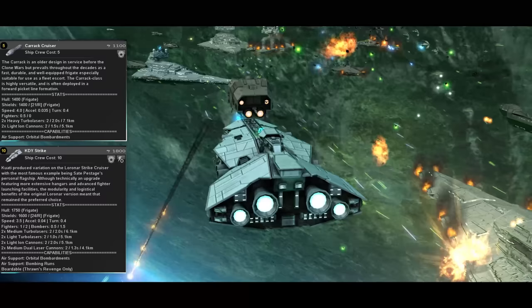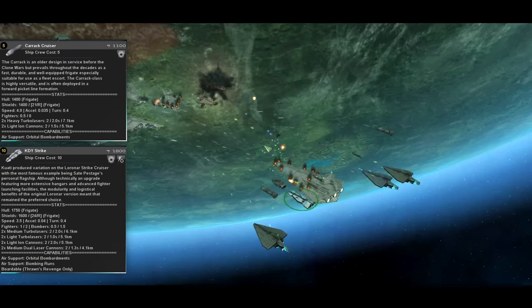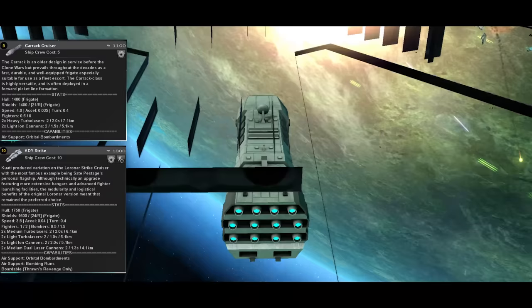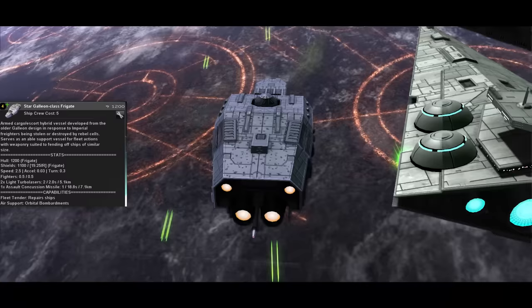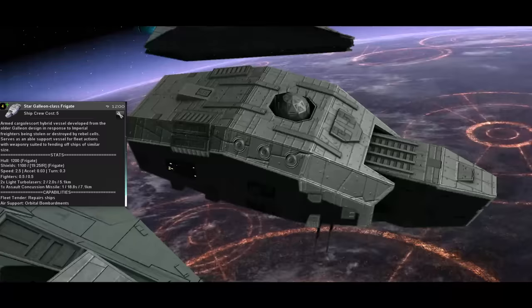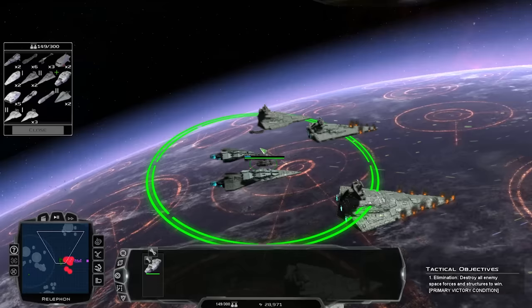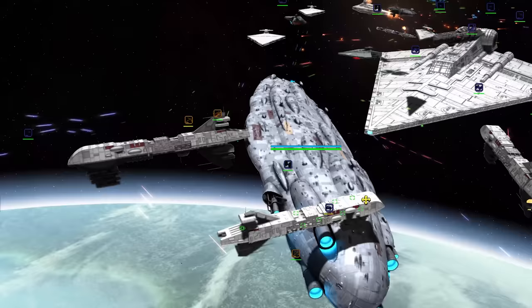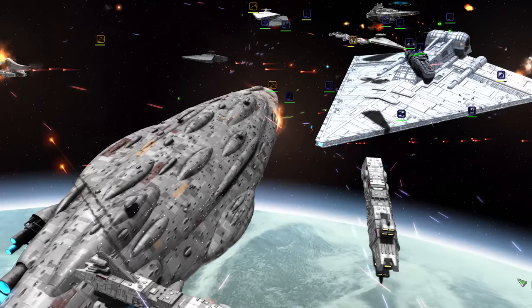The KDY Strike has a more balanced approach — it can't hit at the same range as the Carrick, so it can be a bit more dangerous to approach enemy capital ships, but its additional lighter weaponry helps it take out smaller targets that the Carrick can't effectively hit. It even comes with some bombers. Both options, along with your corvettes, can be kept safe through the healing fleet tender, the Stargallion. Keeping 3 or 4 KDY Strikes or Carricks around a Stargallion saves them from the usual downside of using smaller ships. In general, people tend to sleep on their corvette options — their output, when properly managed, can be much higher than the same credit or population cap worth of capital ships.